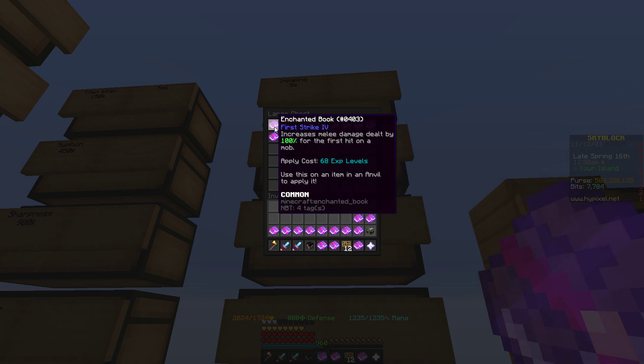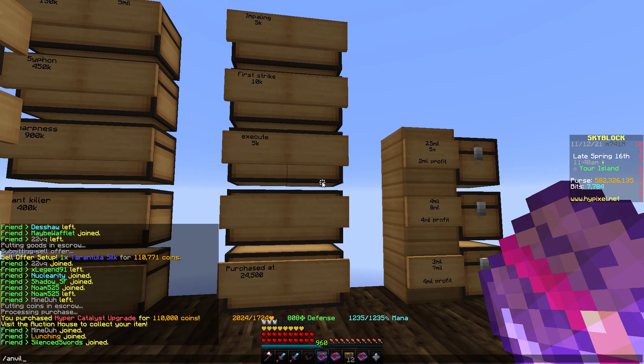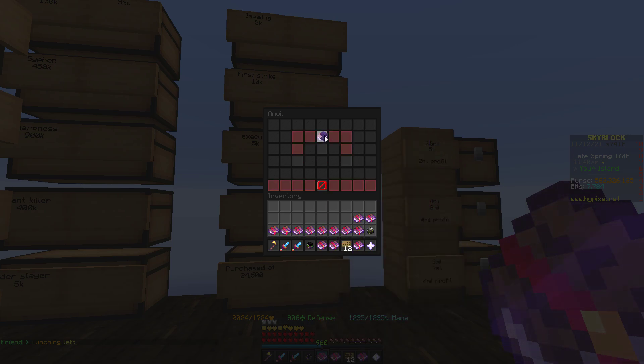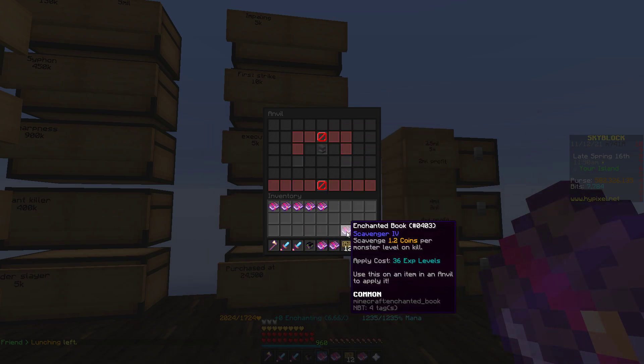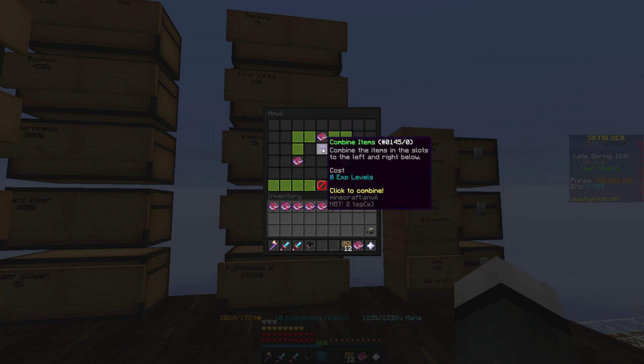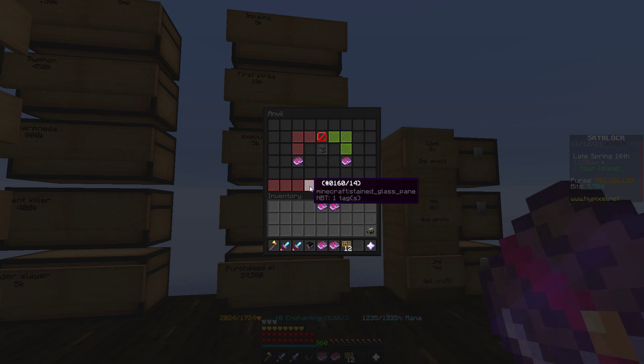Oh, that's First Strike four. And then you just go on an anvil — it's super fast. You can see how quickly... we're going to make like 4 mil in like 3 seconds. You just craft them all. And you can see how, once you've already set up the chests, it's a super easy money-making method to do in the background.